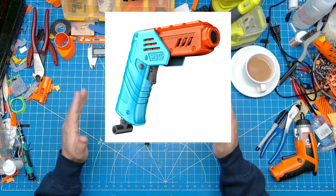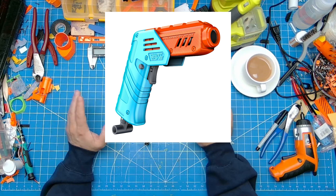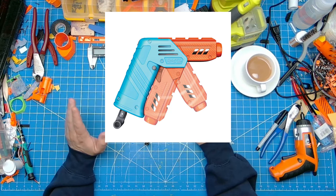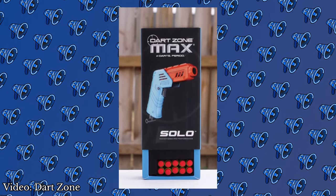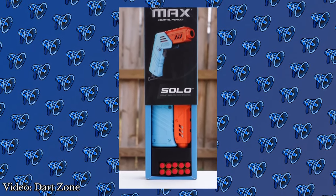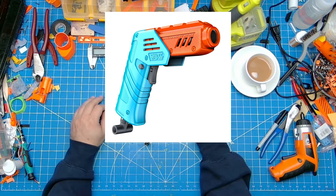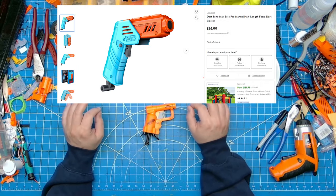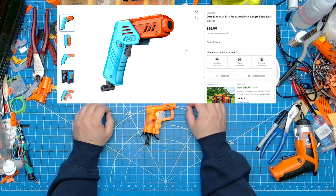Dart Zone has just released a pro-level Jolt reskin with their new Max Solo Pro. This pocket-sized Pro blaster folds up for easy storage and hits an advertised 120 FPS, presumably with its included Bamboo 2x darts. You'll have to wait, unfortunately, as the listing on Walmart.com is already showing them out of stock — not surprising since it's priced at only $15 USD.